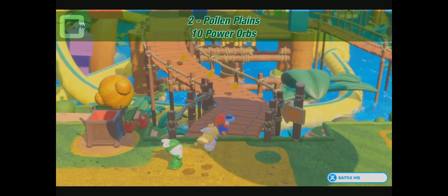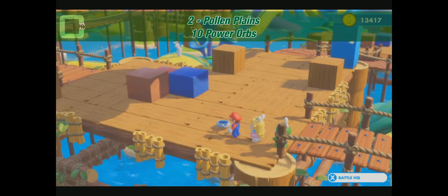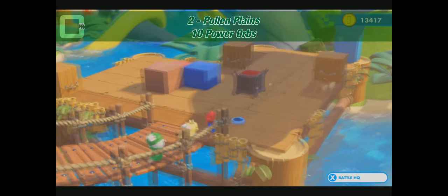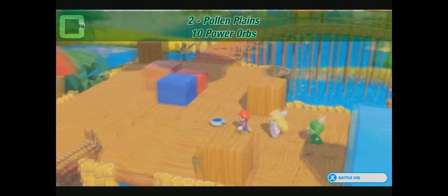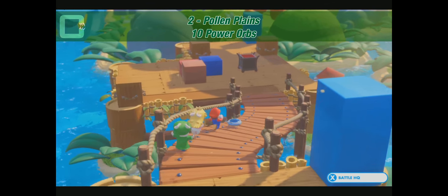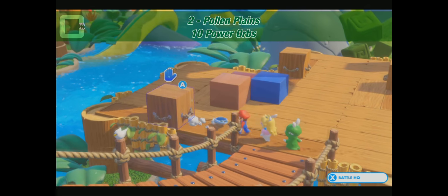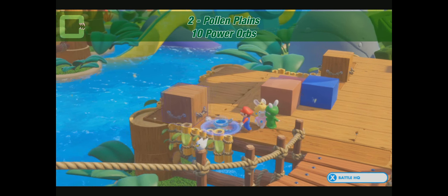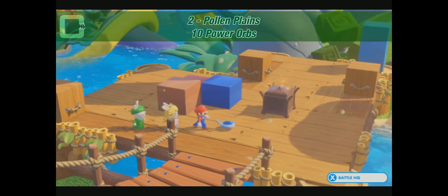We continue over the bridge. Here we have three wooden blocks — you see the positions there? You have to replicate the same positions with those movable blocks down here. The same position has to be replicated with those three movable blocks. I just do the last one — the others are in position. This one goes right to the back, and here it is: the chest with 10 power orbs in it.